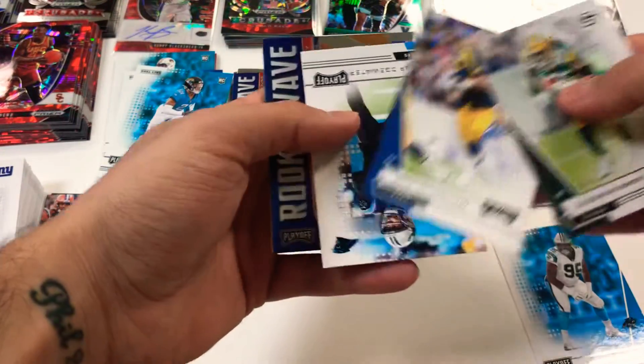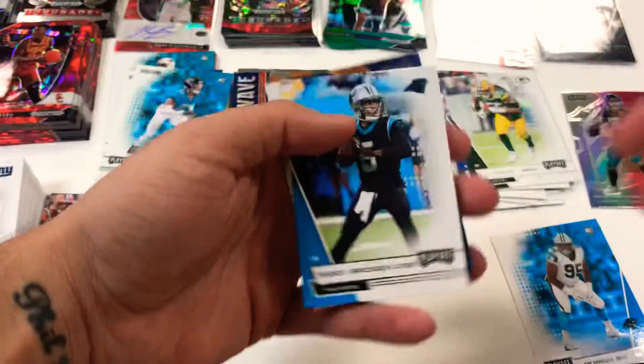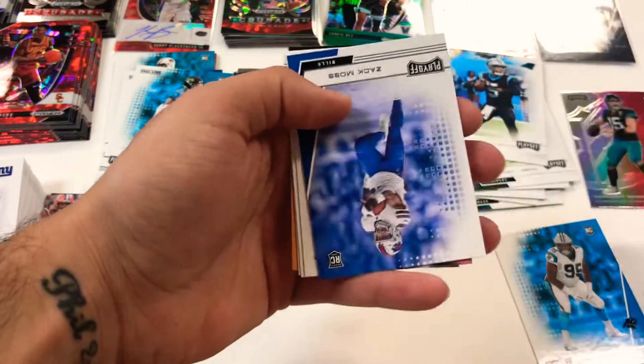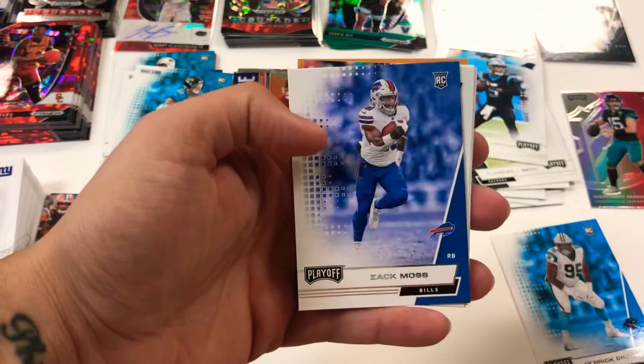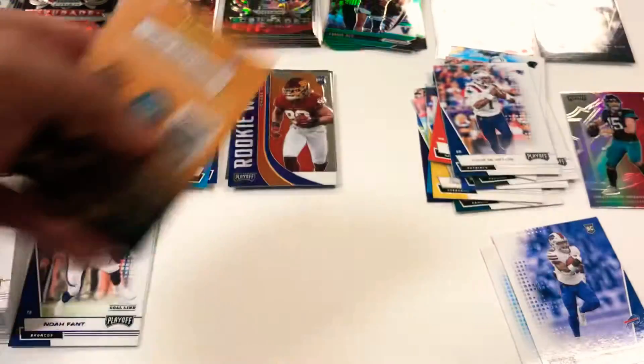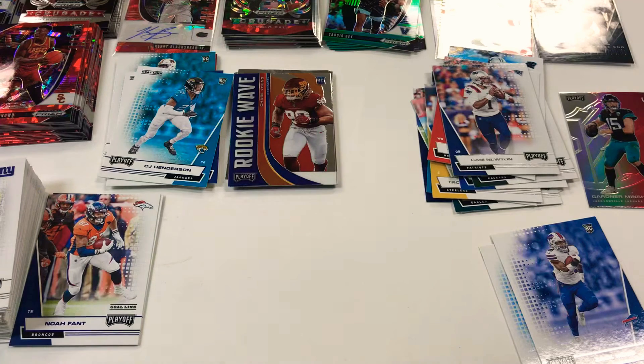Next pack: Dary Smith, Eric Dickerson, Teddy Bridgewater with the Panthers. Here we go with a rookie wave with Devin Duvernay, Zach Moss rookie card, Cam Newton, Champ Bailey, and Jarvis Landry. Let us know down below guys — have you opened any of this stuff? How do you like it?